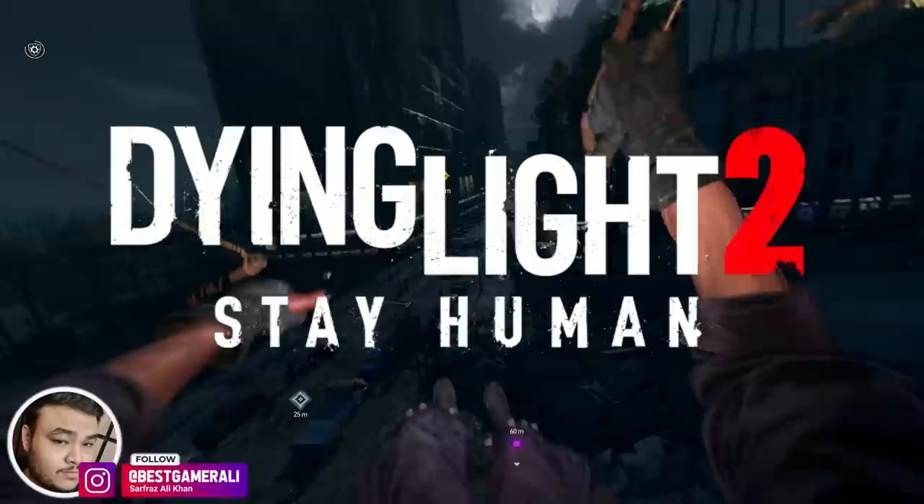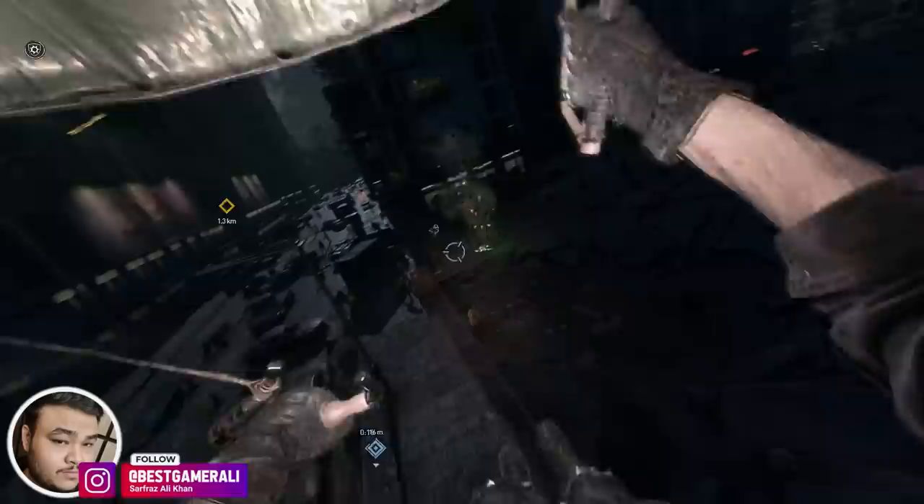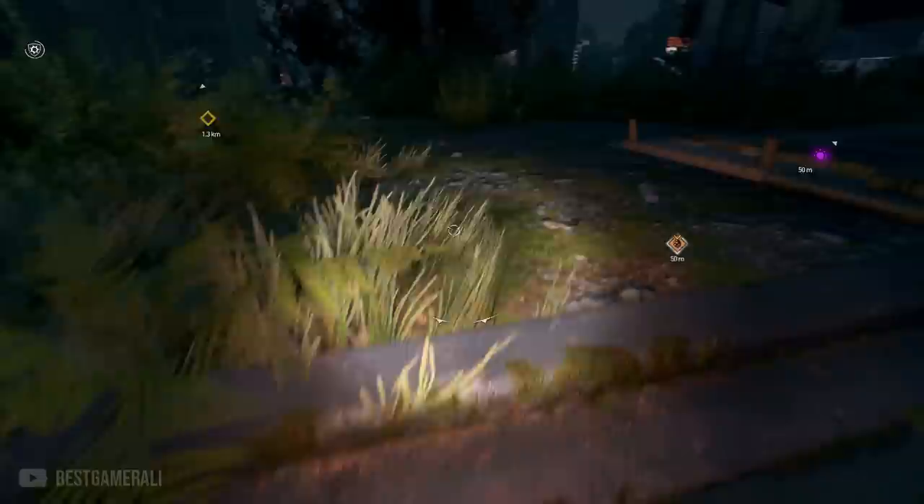Hey everyone, welcome back to my channel. Today we are back with some amazing Dying Light 2 news that talks about the future upcoming content. All this information gives you an idea of what to expect in future updates. After the delay of the upcoming story DLC 1, Techland did a Q&A with the community on Discord. During that Q&A there were some amazing questions about things like legend levels, PvP, developer tools, new skill sets and many more.